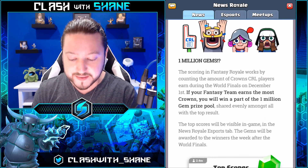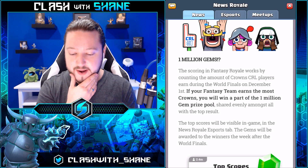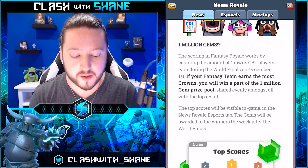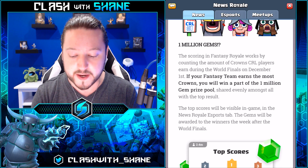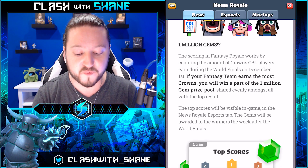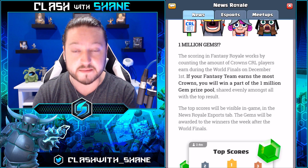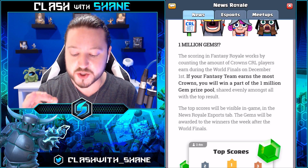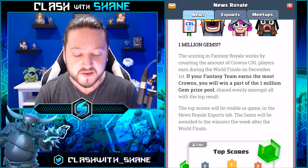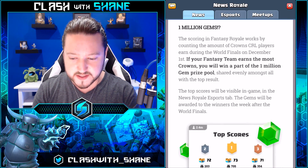So the way the scoring in Fantasy Royale works is by counting the amount of crowns that CRL players earn during the world finals on December 1st. If your fantasy team earns the most crowns, you will win a part of the one million gem prize pool, shared evenly amongst all of the top results.